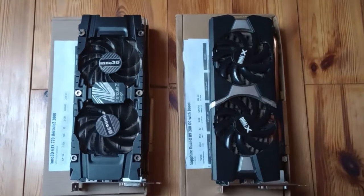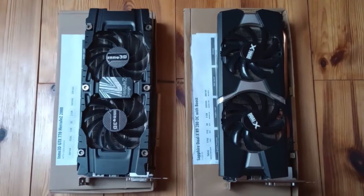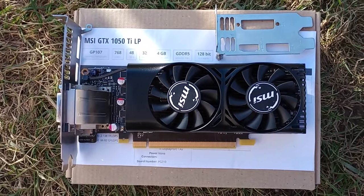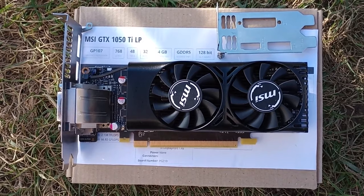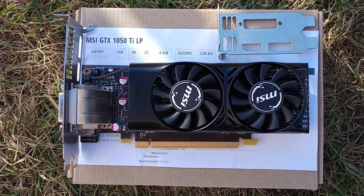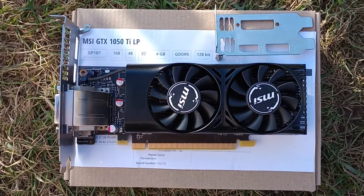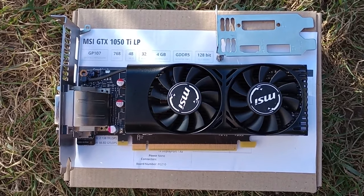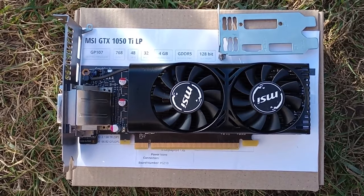A couple of GPU generations ago, video cards needed either two 6-pin connectors or a 6-pin and an 8-pin to provide this level of performance. The fact that the 1050 Ti can do that with power from the PCIe slot alone is quite amazing, and this is, in my opinion, the reason why the 1050 Ti gets the legendary attribute. If you can get one at 60 USD or less, you can use it to turn a Haswell-powered office PC into a surprisingly decent entry-level gaming machine.